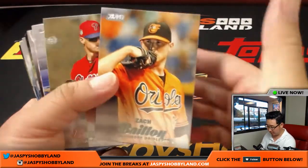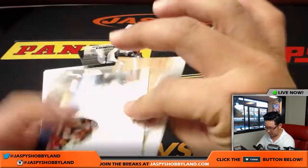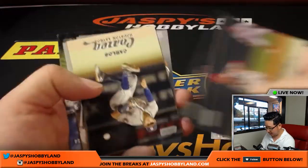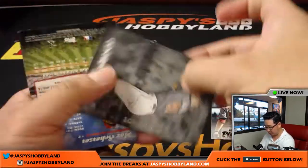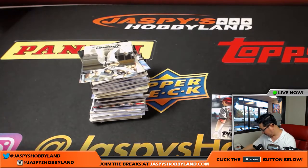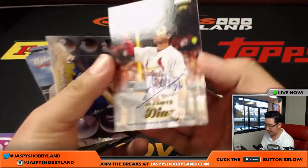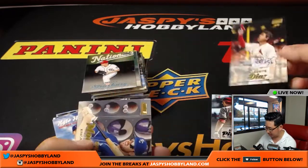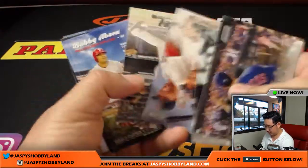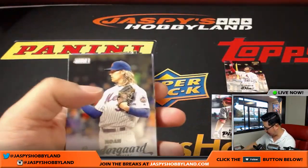Zach Britton — the Dodgers are kind of looking at Zach Britton. That would be nice to have a left-handed reliever in the pen. Steven Piscotti, black foil. Yu Darvish might be on the move. J.D. Martinez went to the Diamondbacks today — so how will the Dodgers respond to that? Jordan, what's going on man? Oledemis Diaz is your first autograph, gold foil — NL Central, John Parker with that one. Let's get the next two boxes going folks — that's the last two boxes of the case. It would be great to see what we can pull out of those last ones.